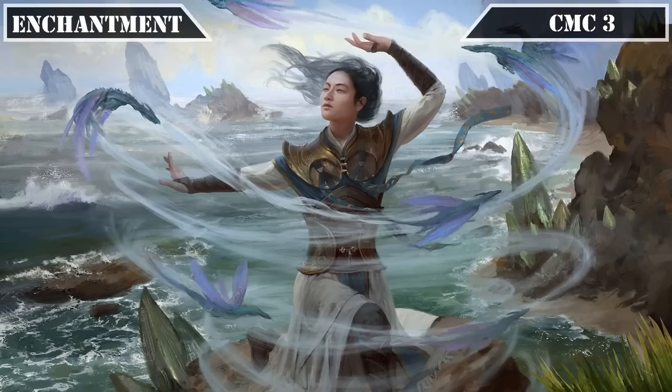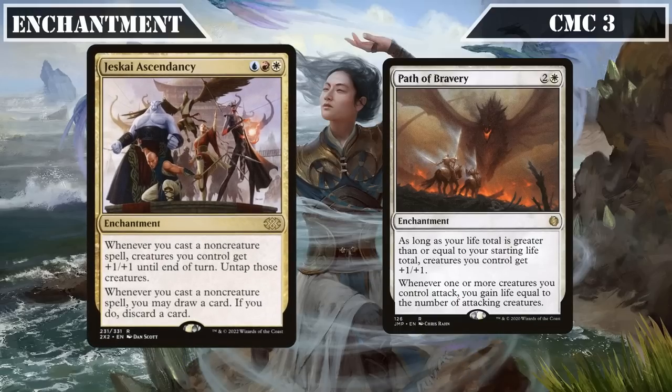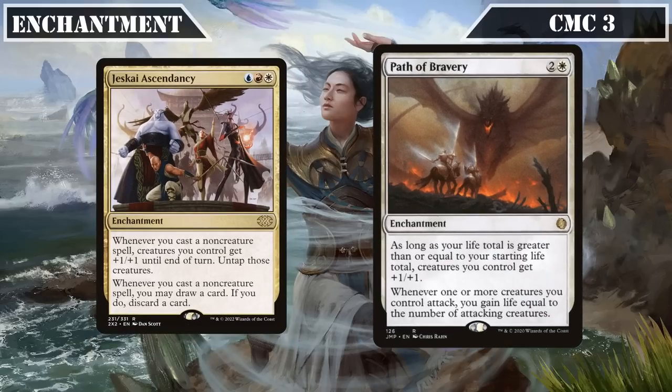Skipping to the CMC 3 slot, we have Jeskai Ascendancy and Path of Bravery. Jeskai Ascendancy, whenever we cast a non-creature spell, has creatures we control gain +1/+1 until end of turn and untap them, in addition to letting us draw a card and discard a card — its untapping effect being massive to allow us to get additional card advantage from our commander while still swinging with our now-bigger tribe members. Path of Bravery, so long as our life total is greater than or equal to our starting life total, has creatures we control gain +1/+1, and whenever one or more creatures we control attack, has us gain life equal to the number of attacking creatures — its real draw being the on-attack life gain to further increase our tribe's power as they swing in.